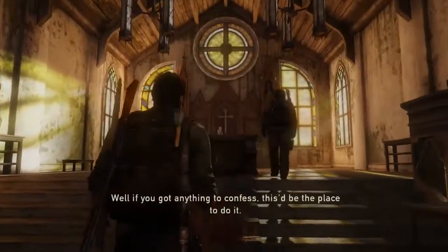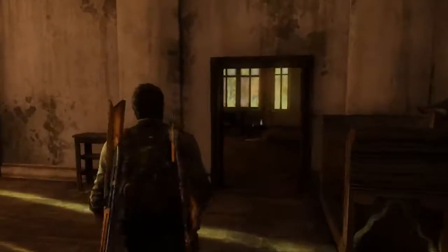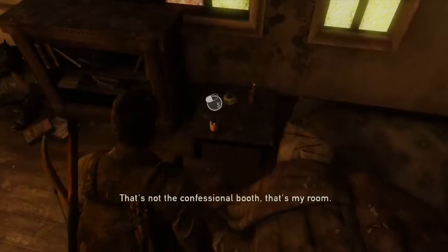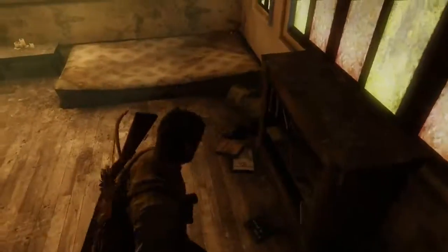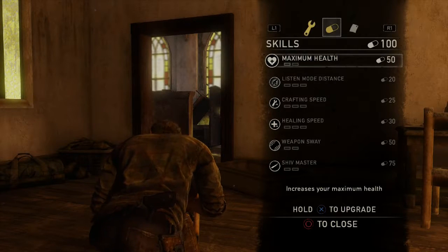Oh, this is the church — the chapel. So this is kind of the midpoint of the map. We got some stuff — some alcohols and pills. You should use your pills to upgrade your body. Oh right, I haven't used those still. I'm at 100 now!